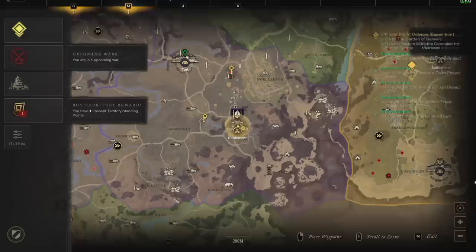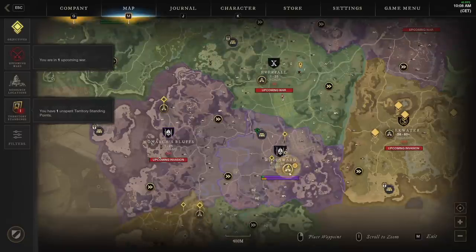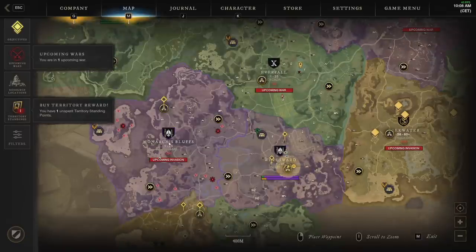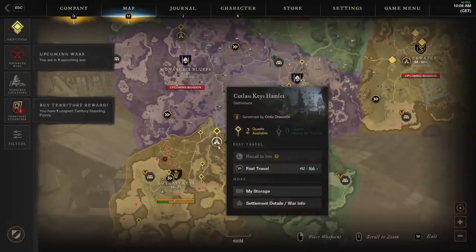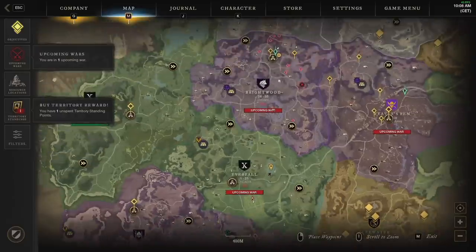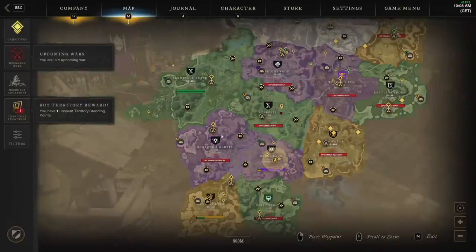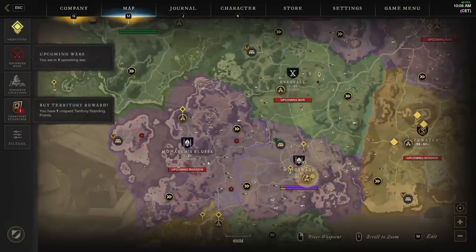I got to level 30 territory standing on day one and purchased a big house in Windsward. After that I moved my recall to Everfall — I owned Monarch's Bluff so it was cheap to fast travel there — and I could run to Godless Keys to pick up missions too. After about one and a half days I had enough money to buy a house in Brightwood. That gave me recalls and fast travel options across four zones, so I ended up doing four to five town board zones simultaneously for crazy experience points.